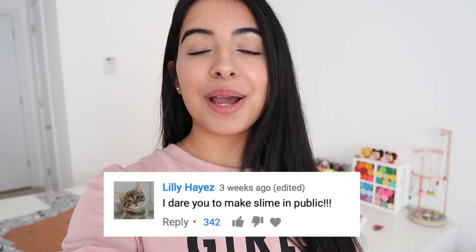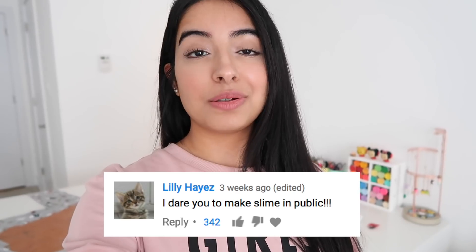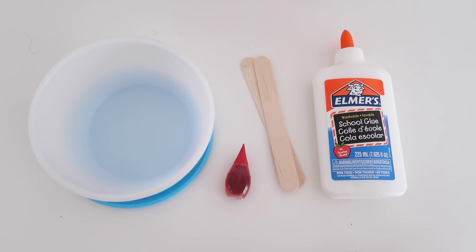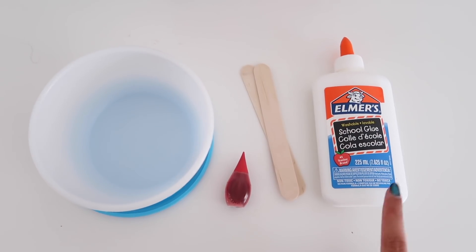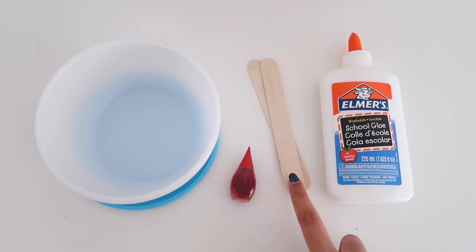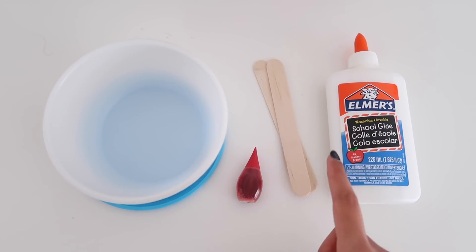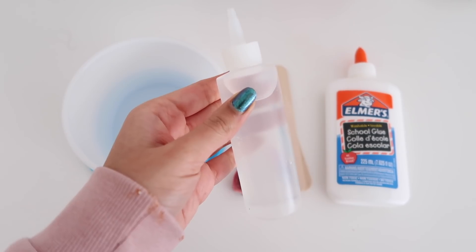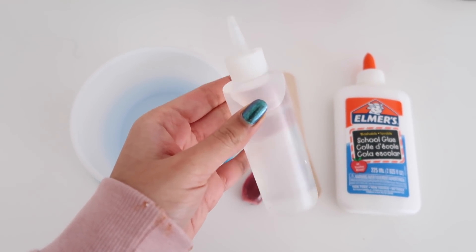The final dare I'm going to be doing today is making slime in public. The closest public place to me would be a park, so I'm going to go there — I'm hoping there aren't many people today. First I'm going to wear a jacket because it is freezing outside. The items I'm taking along: white Elmer's glue, two popsicle sticks, red food coloring, a bowl, and my activator.